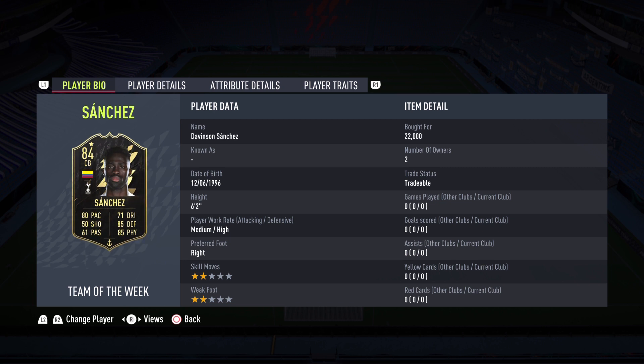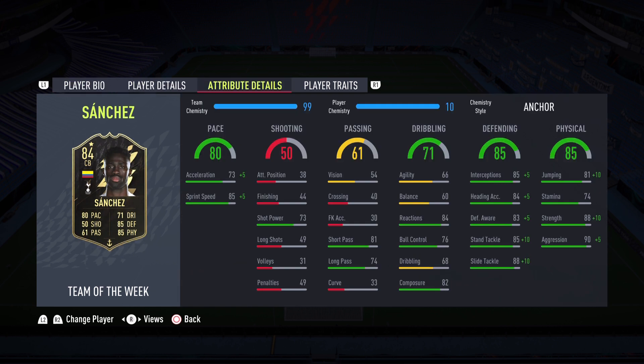He's got two-star, two-star — it doesn't really matter about that. I really do like the work rate: medium-high, meaning he won't attack as much, he'll stay back and be a solid center back. At 22k he is a steal. This one came with an Anchor chemistry style and I'm just going to leave it on there. If I have any issues with the acceleration I'll apply a Shadow chemistry style, but for now we'll leave it as an Anchor.